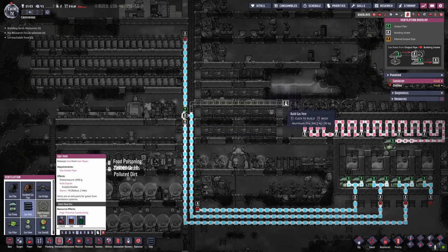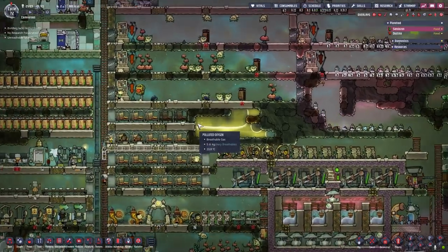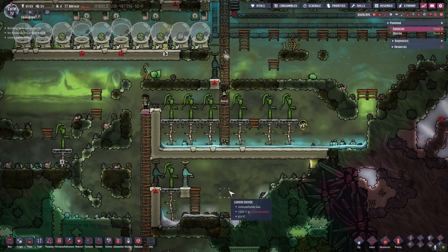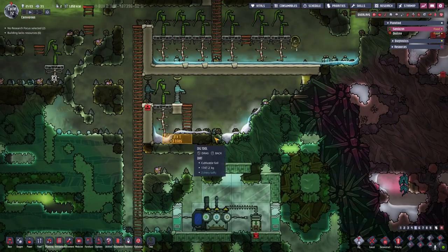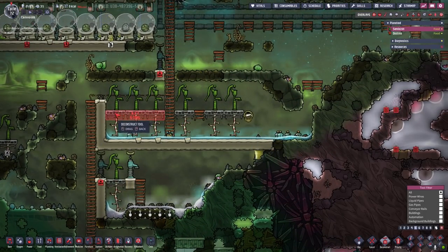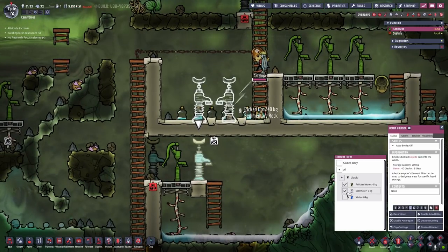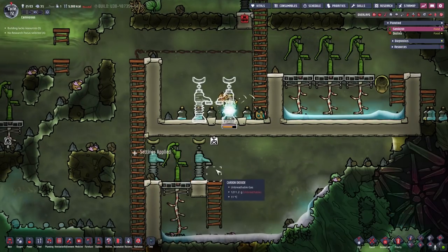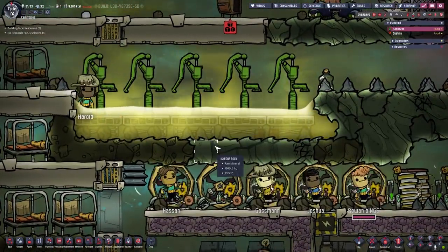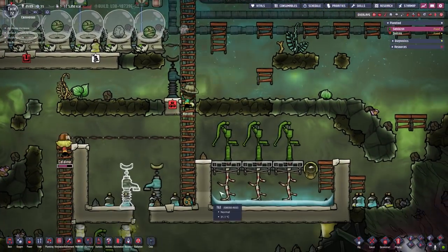First I want to increase the oxygen that our dupes get on the manual generators — later on we can probably place down a second vent. In order to increase the size of the bedrooms I'm going to sweep up all this polluted water because it is annoying me. We want to drop the water here, dirt water can go there, maybe make this a little bit bigger, place down a couple more bottle emptiers and make this water reservoir more effective. Now we can set the existing ones to polluted water and salt water, copy the settings over and enable the auto bottling — don't forget that. Harold is transporting the polluted water bottles and dropping them right there.